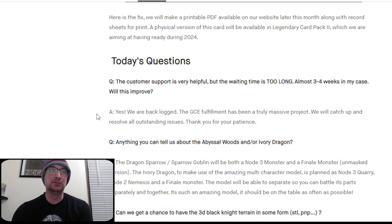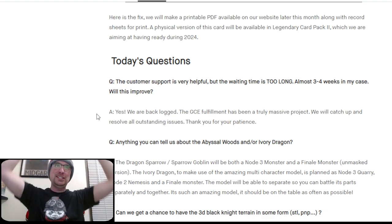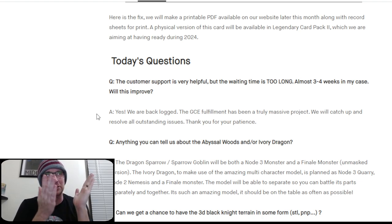The fix now says: a victorious survivor or scout must carry the gear back to the settlement. It's much better. They will make a printable PDF on the website later this month, along with record sheets for print. A physical version of this card will be available in Legendary Card Pack 2, which they're aiming to have ready during 2024. Legendary Card Pack 2 is amazing — great to have that confirmed.